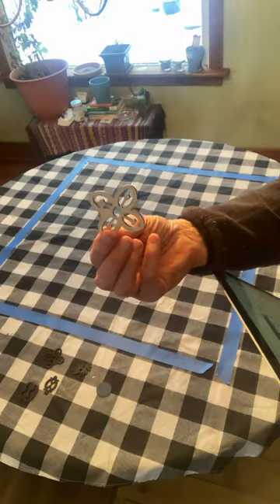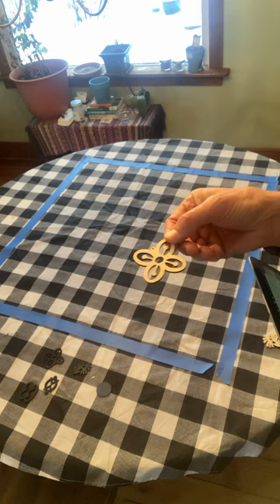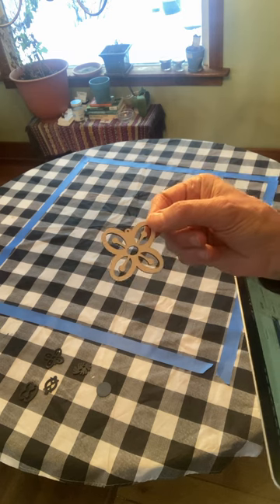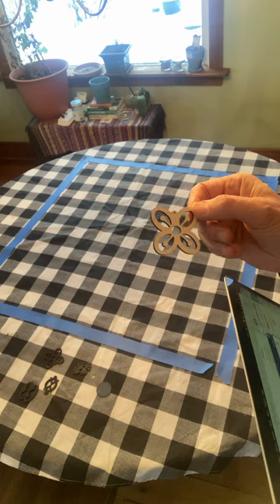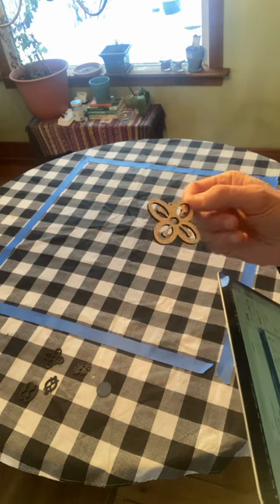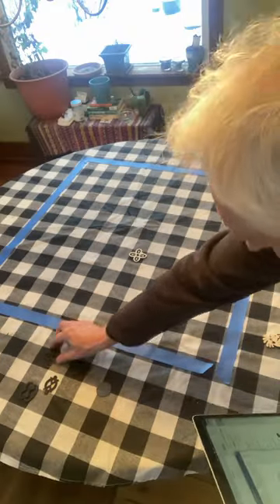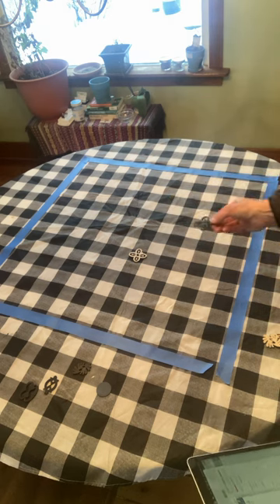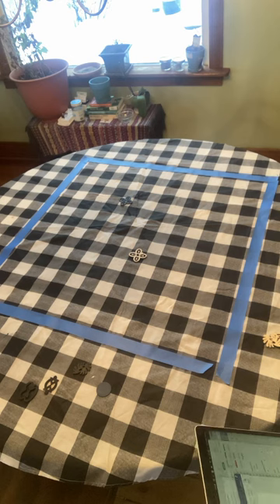This one here is called Bese Saka. It's a stylized cluster of four cola nuts, and as such it stands in Akan culture for prosperity, abundance, plenty, or power. In Adinkra Go, this is the heart of the village. The first move each player makes is to place their Bese Saka somewhere on the board — I'm going to put it right here. The pieces are painted so you can see whose is whose, and the opponent may decide to place their Bese Saka somewhere else, like over here.